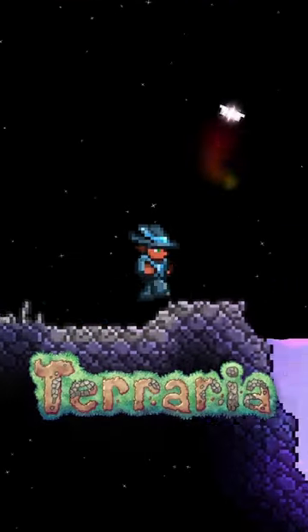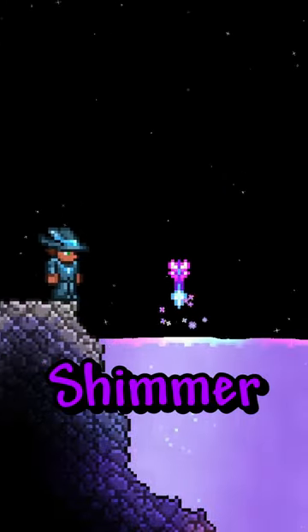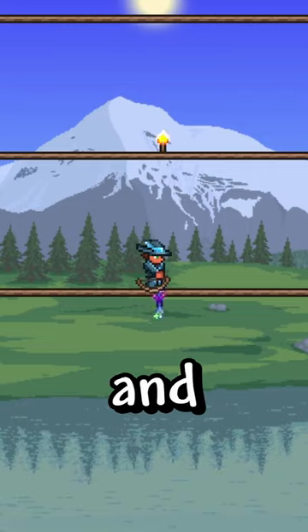Here are some really cool Shimmer transmutations in Terraria. If you throw in wooden arrows, you get Shimmer arrows. These arrows have reversed gravity and fly up when shot.